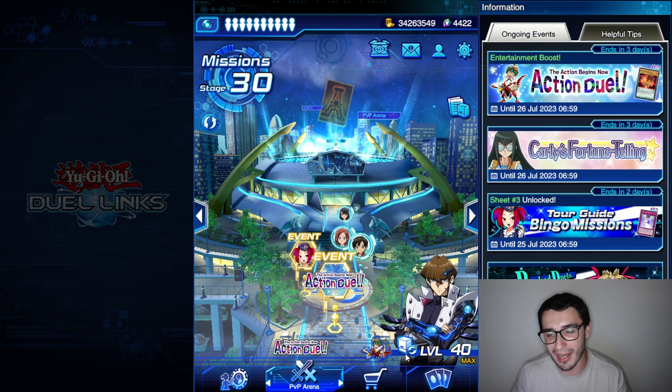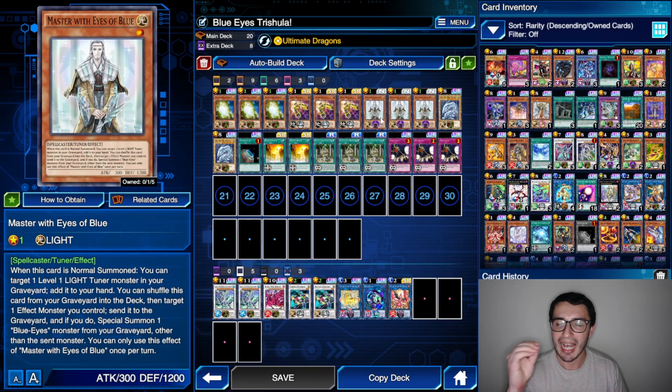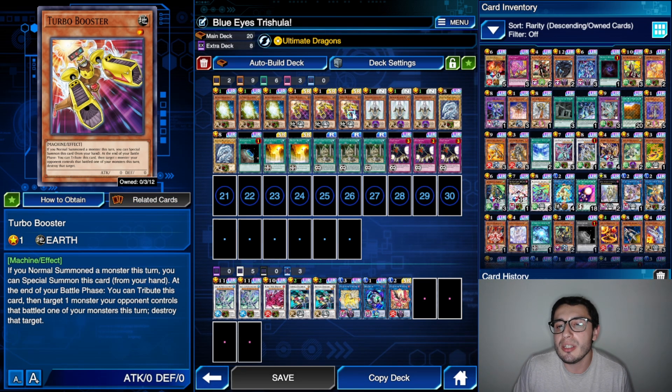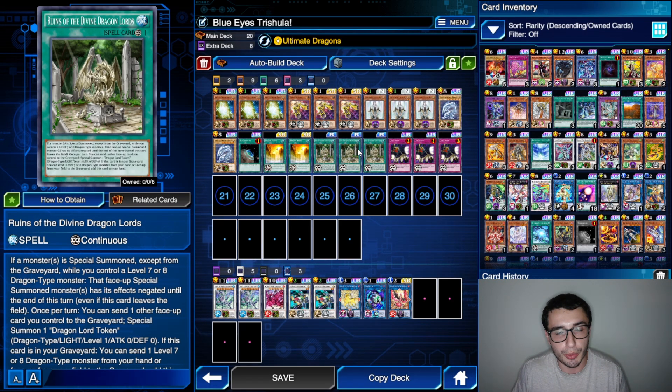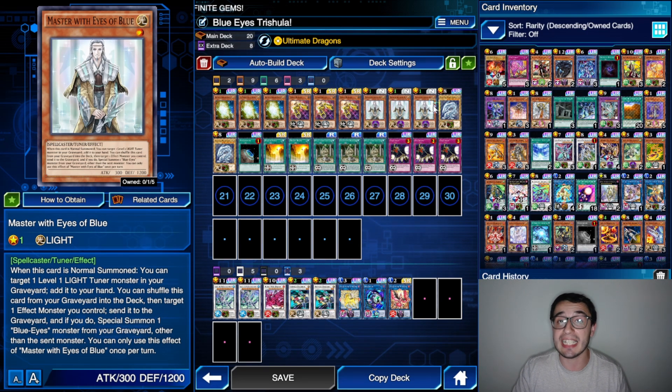So I'm here with Serokaiva from DSOD Blue Eyes Trishula. What I changed compared to the version I was using on stream was to play more tuners, because without the tuner you can't do anything. We don't need to play more level-one special summons because we have this card that counts as a level-one non-tuner, as you can summon the token with it. So in theory we play about six non-tuner monsters.